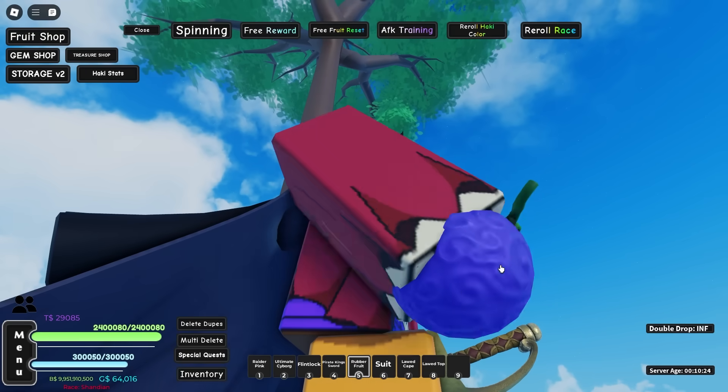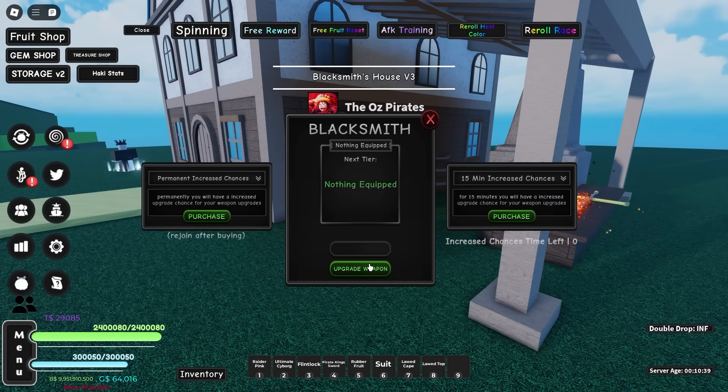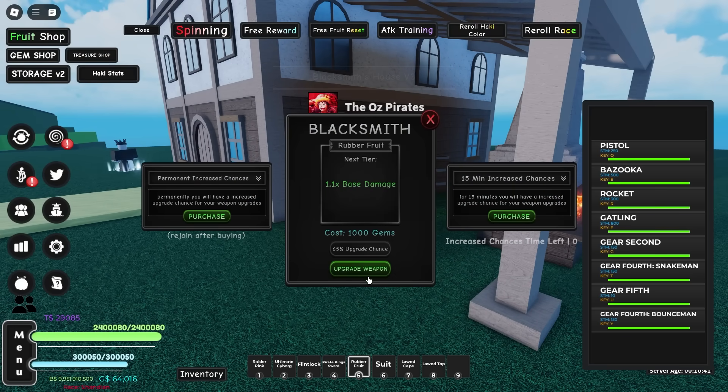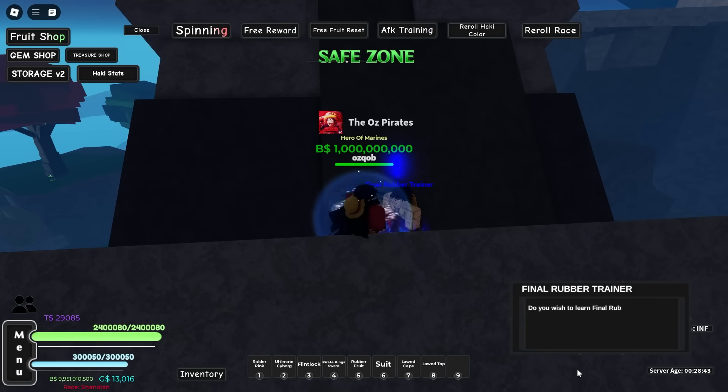I actually did swap over to the Final Magma since I don't really need this — it's pretty outdated now. All right, here's the Rubber Fruit. Looks pretty dope. I'm gonna eat it up — and yeah, we got it. I don't think I've actually done this yet, so let's quickly just max out the Rubber Fruit at the blacksmith. Now we're at Onigashima, or the flying island, and here is my boy Luffy — the final rubber trainer. I want Final Rubber.